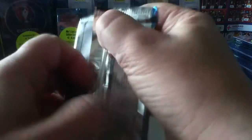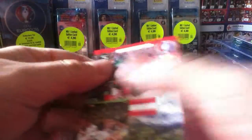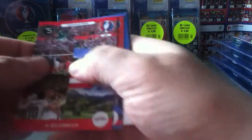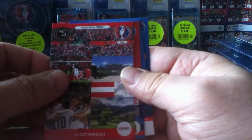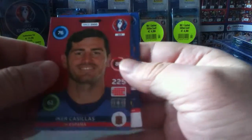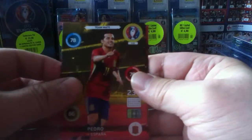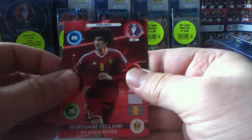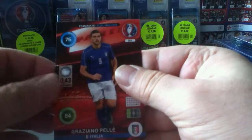Last one, fourth pack. Austria — pride and passion. Iker Casillas, legend. And the base cards: Pedro, Fellaini, Joe Allen, and Pele.